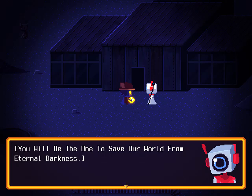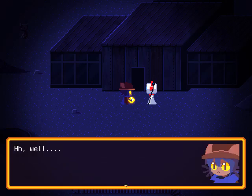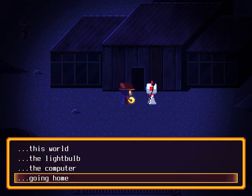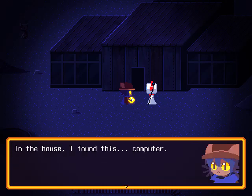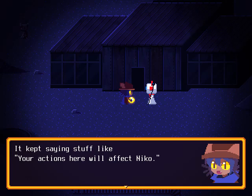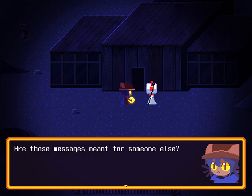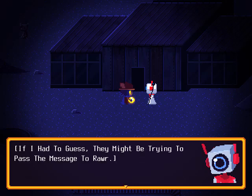'You will be the one to save our world from eternal darkness.' All right, cool. 'I will now provide you with vital information. Please ask me anything.' Can you tell me about the computer? 'In the house, I found this computer. It kept saying things like, your actions here will affect Nico. But I'm Nico! Are those messages meant for someone else?' 'If I had to guess, they might be trying to pass the message to RAR.'